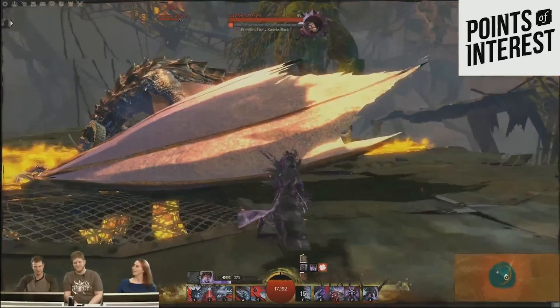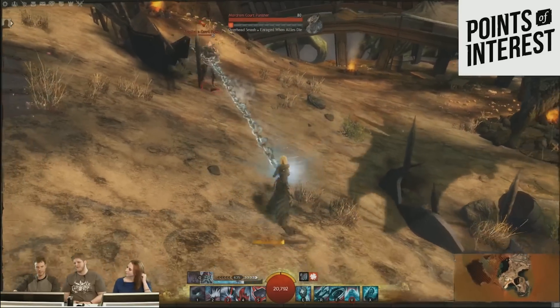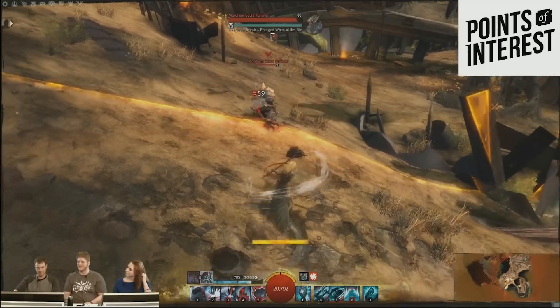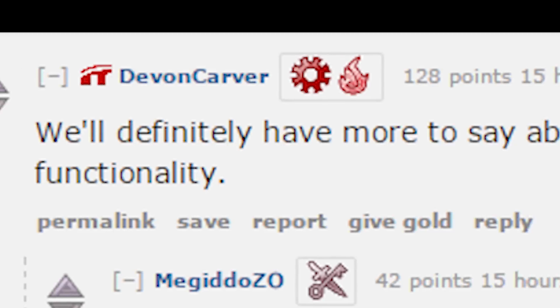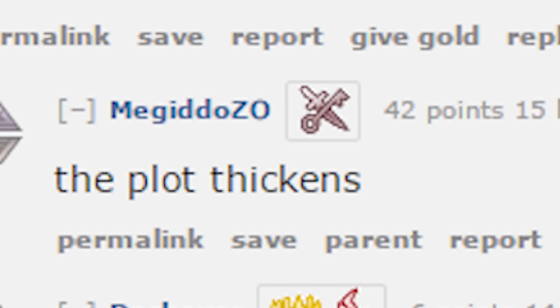Also, John accidentally clicked on a dragon and showed off the new defiance bar. This bar was also shown when he was taunting another mob before. There isn't much information about it so I'm not going to talk about it because I'll just get everyone angry. The dev also said there is more information to it — the plot thickens.